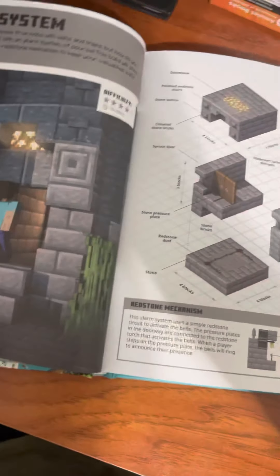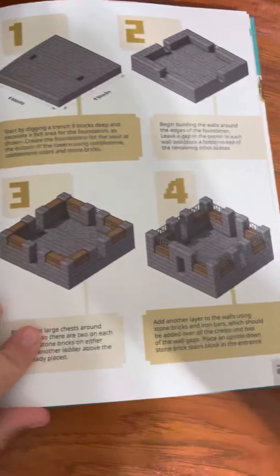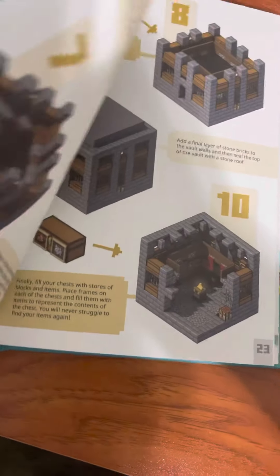Oh, I haven't done this one yet. It's an alarm system — here's all the stuff you need to build it. And then Survival's Vault, and then here and here.